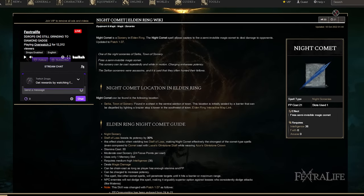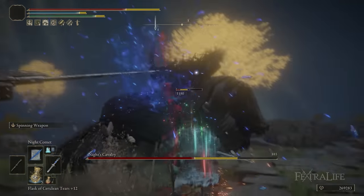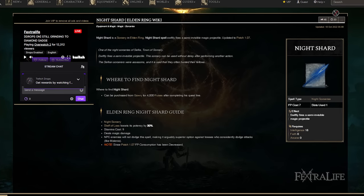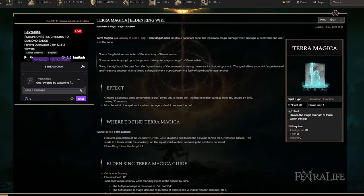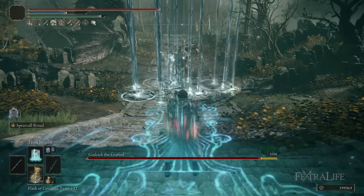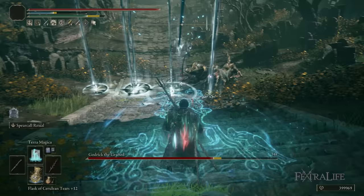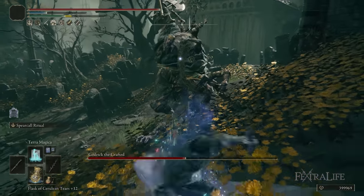Night Comet is great for fights where Spear Caller Ritual or melee won't get the job done. It deals incredible damage and can be charged for extra damage — you can swap in the Godfrey Icon talisman for charged cast builds in certain boss fights. Night Shard is useful for weaker enemies or conserving FP since Night Comet is quite expensive. Terra Magica increases your magic damage while you stand inside it for about 30 seconds, boosting Spear Caller Ritual, spells, and Spinning Weapon since they all deal 100% magic damage — try to fight inside it during boss fights.